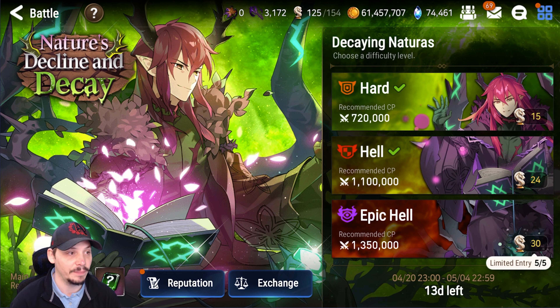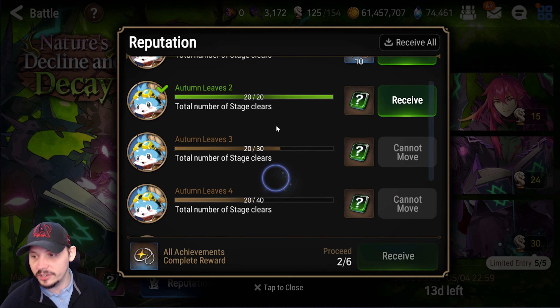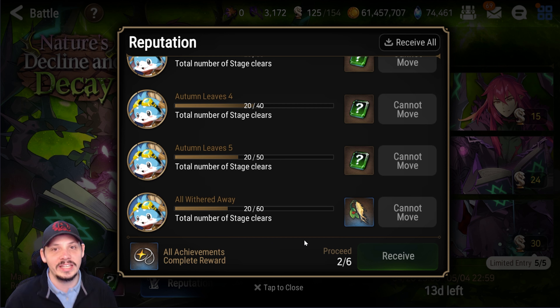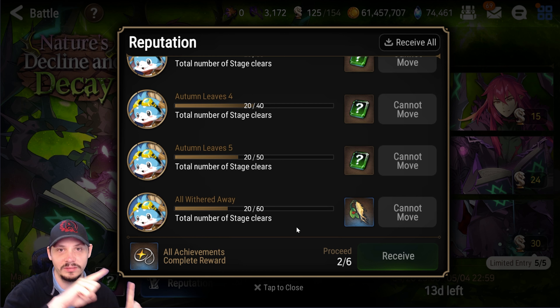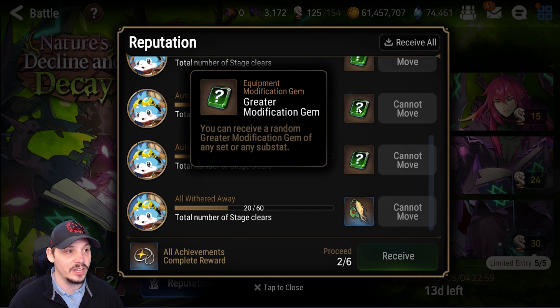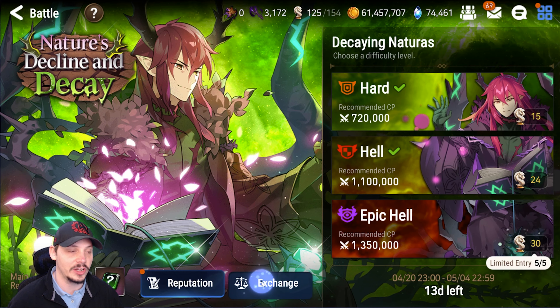This event uses a special currency with reputation rewards. Note that the fifth bookmark people think is missing is actually unlocked by just beating the content — it's right there. You're getting bookmarks, random modification gems, greater modification gems, and molagora from reputation rewards. Let's jump into the exchange shop.